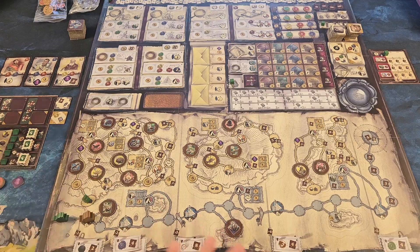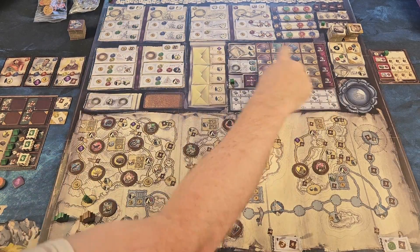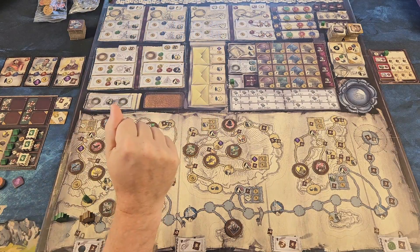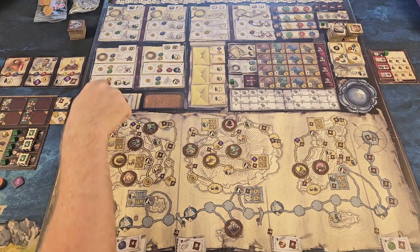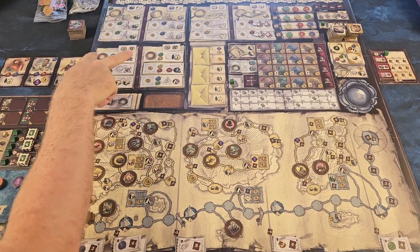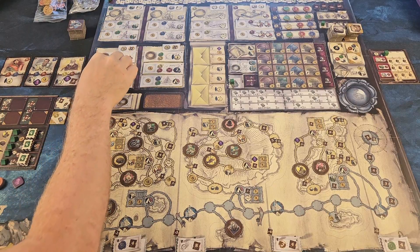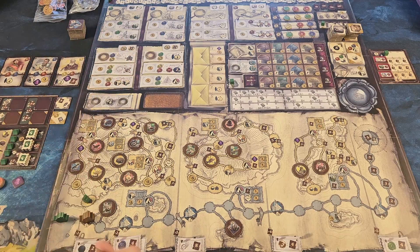So this is a worker placement game. We have some actions out here and anywhere you can see these lenses or magnifying glasses. We start out with six worker placement type spots that will be randomized each and every game you play. The top two will get a neutral lens, which means you can go to those spaces assuming you have the required seals. We're going to go over that now — some key concepts to this game.